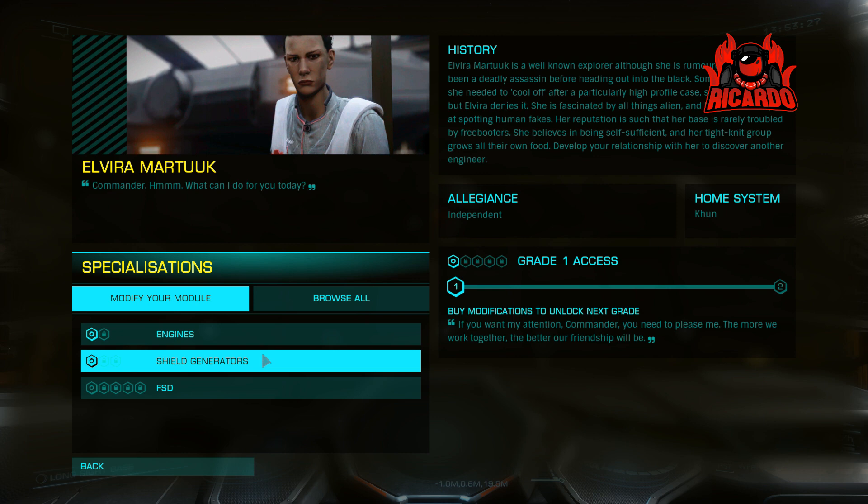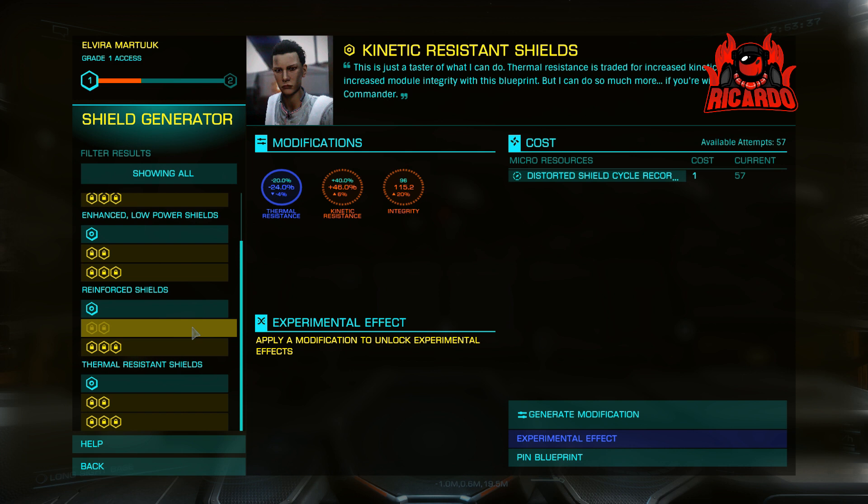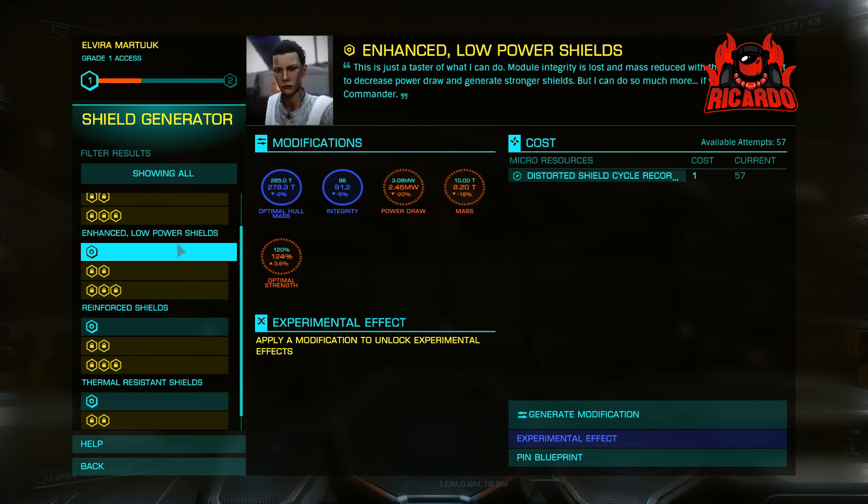So you start with the engineering process, beginning at the base of each of the engineering trees, and you just spend your hard-earned materials on upgrading your ship systems. And that's all there is to it for Elvira Martak — quite straightforward, quite simple.